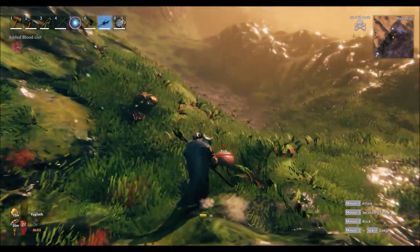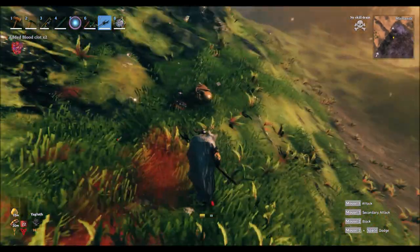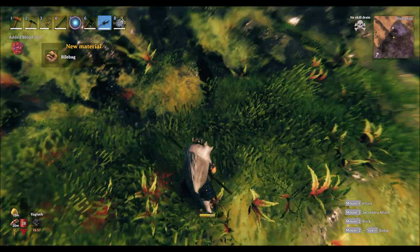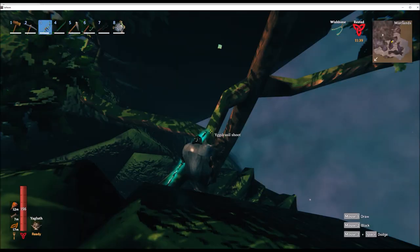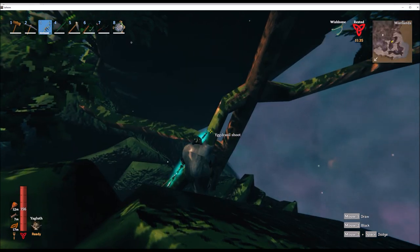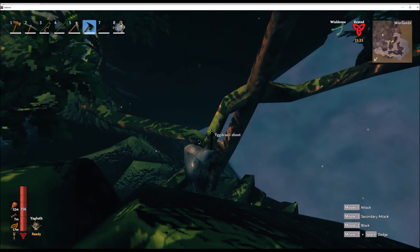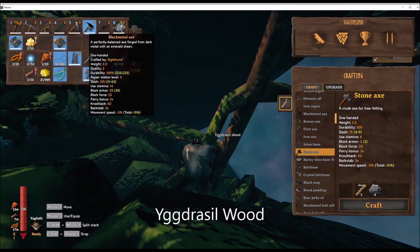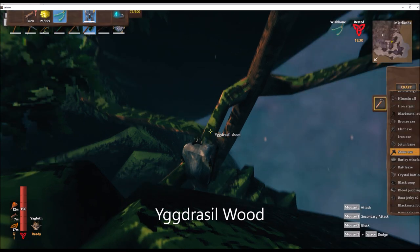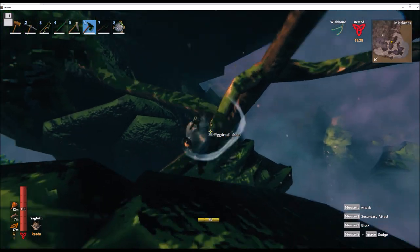The tick drops a blood clot. We grab the bile bag from the Gjall. When you start out in the Mistlands you want to bring a black metal axe with you so you can chop down these Yggdrasil shoots, which will drop Yggdrasil wood — very important for later on.